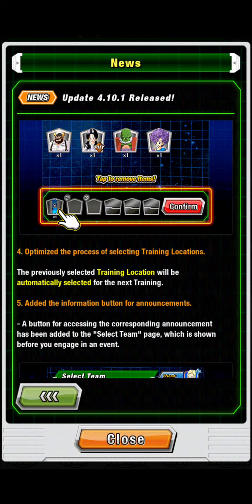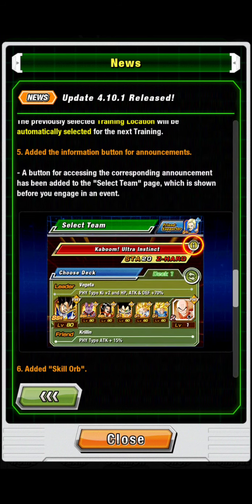Training locations will now also stay selected as long as you have them from the previous session. So you won't have to scroll through the whole list of training locations every time — they'll just stay selected.